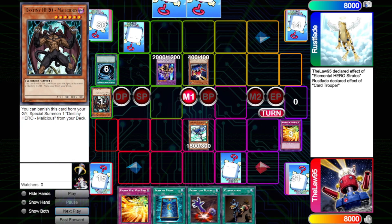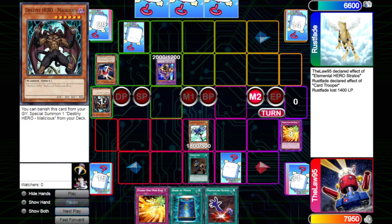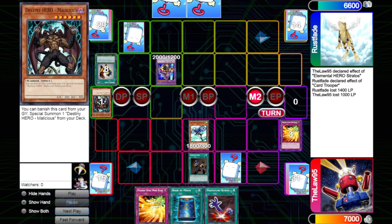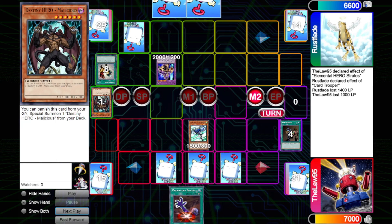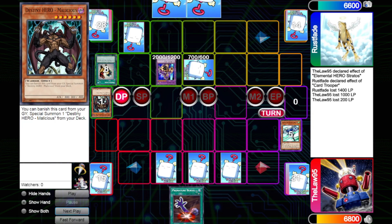We draw into Confiscation — that's a good one. We actually proceed to battle first so he gets his Card Trooper draw before we Confi — he takes 1400 and draws one. We then go to Main Phase 2 and Confi to see what we get out of it. We know now that Morphing Jar is in our near future, but we don't really want to deal with that Snatch Steal, so we get that out of there. We set two and pass to prepare ourselves for the Morphing Jar. He draws, swings in with Ryu Senshi, and we take 2100. He sets one and passes.